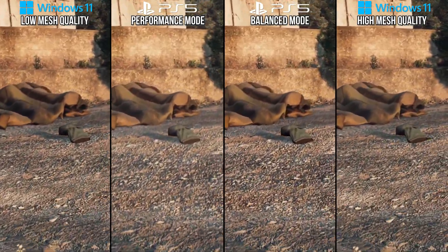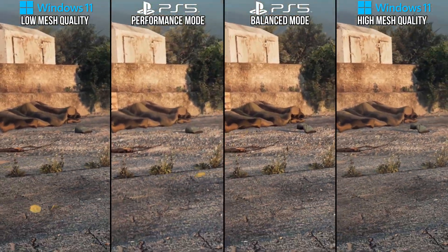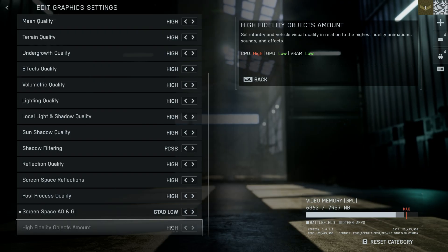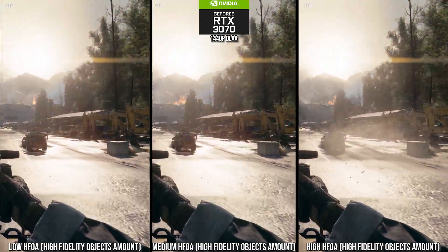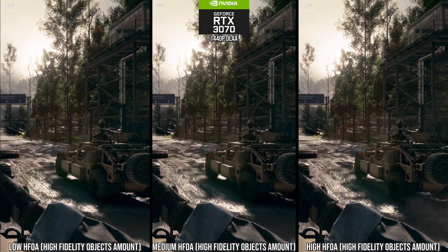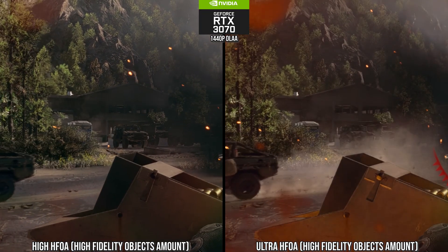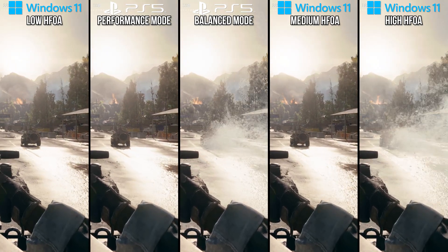After mesh quality, many other settings only offer smaller GPU-related performance differences. The most important things to target are now CPU performance or VRAM performance. A good example of CPU performance targeting is the high fidelity objects amount setting, which reduces animation of objects and removes effects outright at a distance. The medium and low settings get rid of water splashes as vehicles drive by, and the low setting reduces quality further by stopping tire animations. The PS5 performance mode appears to use medium while balanced mode uses high — my settings reflect that.